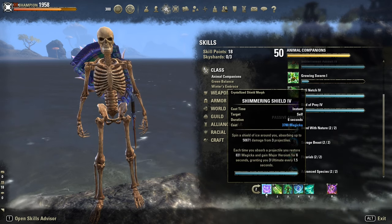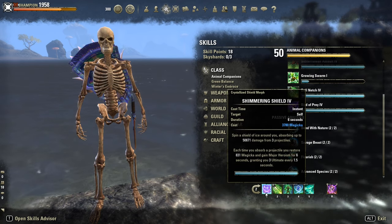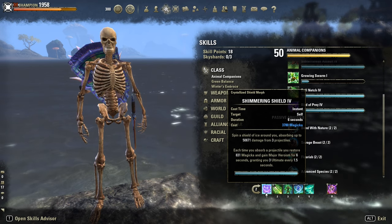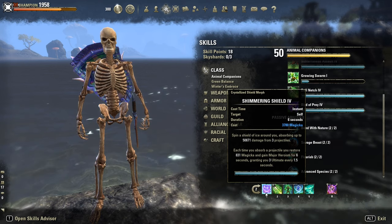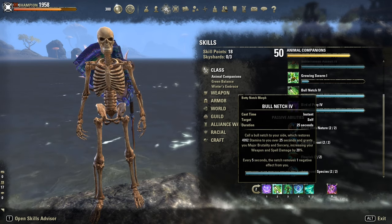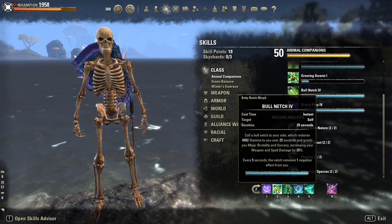On the back bar, Shimmering Shield is one of the strongest defensive skills out there. It absorbs every projectile and gives Major Heroism, so a ton of ulti regen. Bull Netch for sustain — it purges too; you can basically spam it to push off every negative effect for free.